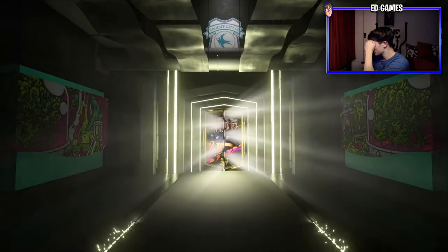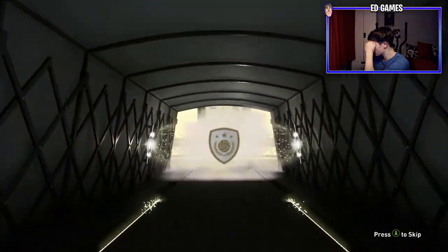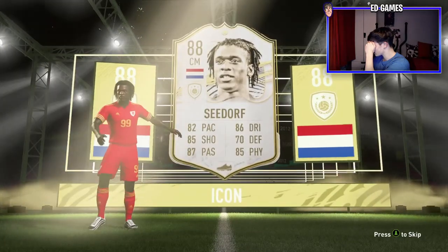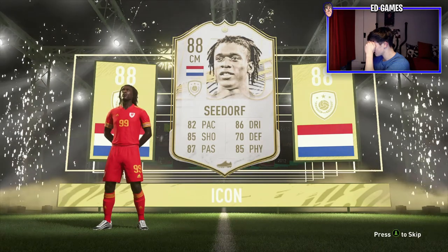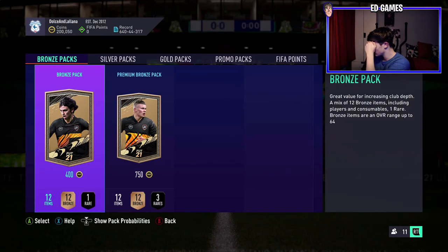I've clicked it, it should be opening. If you're watching you can see the icon come out. I'm going to give it a good few seconds so you can see who this icon is — I have no idea. By now it should have opened, so I'm going to click to skip it. I'll click RT and it should be in the club. It's in the club guys! Right, let's go roulette it now.